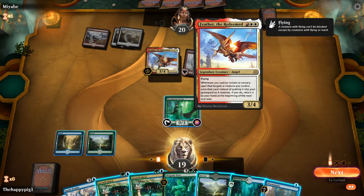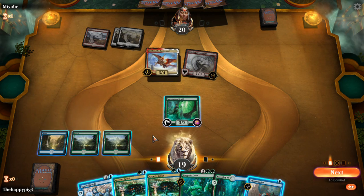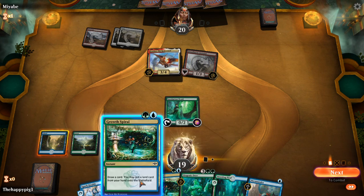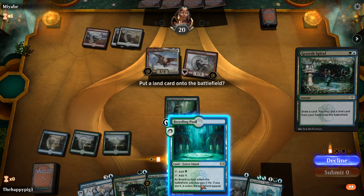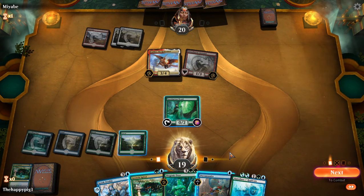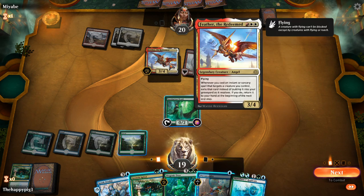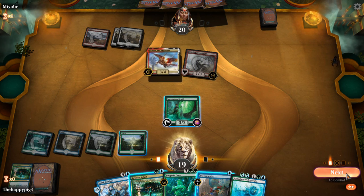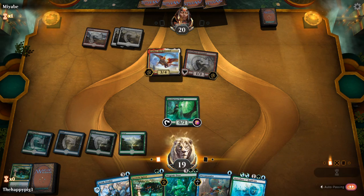Oh, this is that Feather deck — I've seen you, I know what you're about. We've now got enough mana for two Growth Spirals, which is what I want to do. At least one Growth Spiral, draw a card, play that land. Whenever an instant or sorcery is exiled this way — ugh, that's gross. In theory I could play Terramander, but I'm actually going to keep mana open to counter one of these silly abilities with Repudiate.